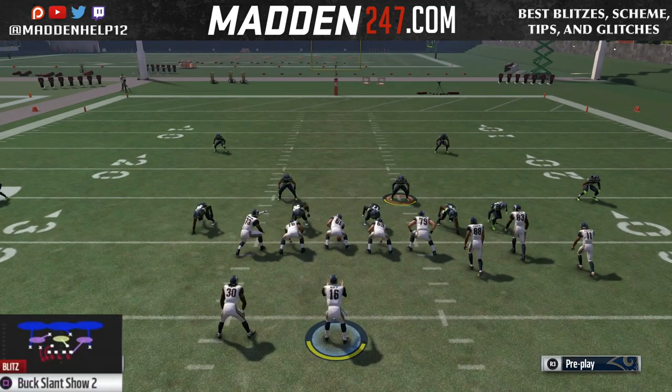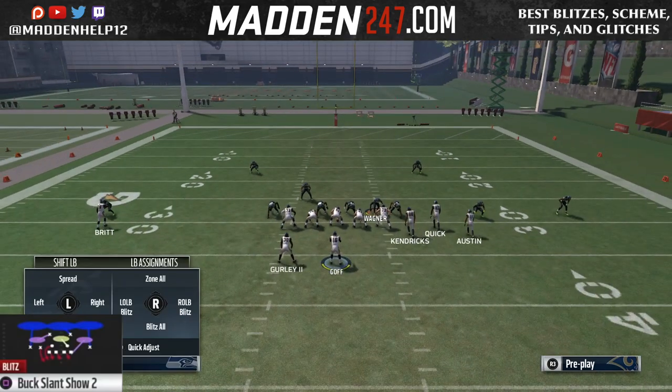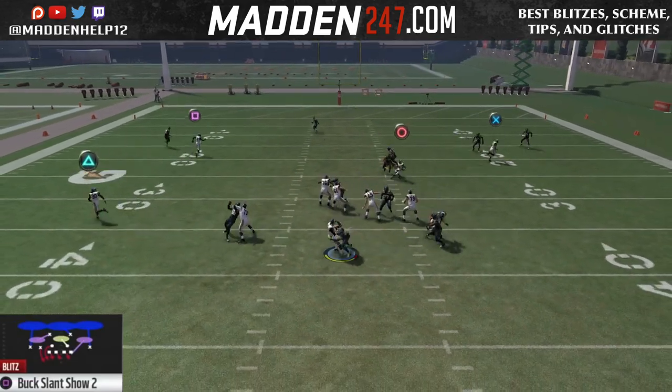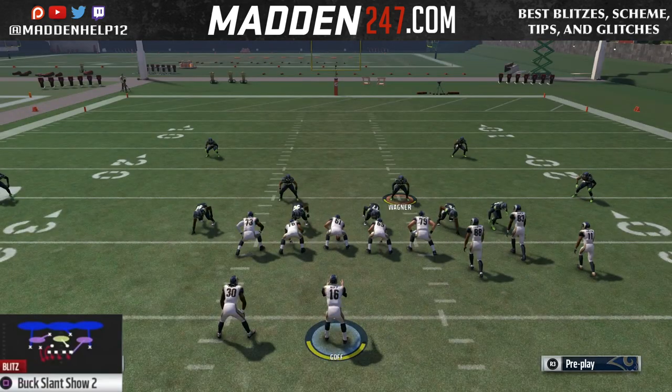The setup for it is to baseline press, pinch your D-line, crash them out, and then you can zone out the left of screen defensive end. But you want to move that Nickelback out a step just so it comes in clean.